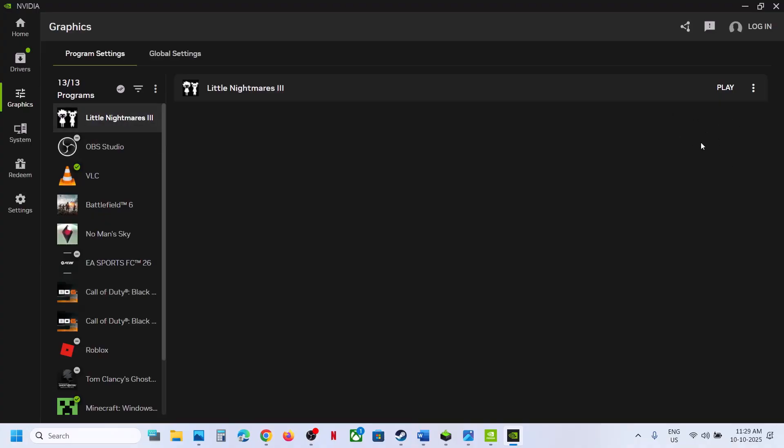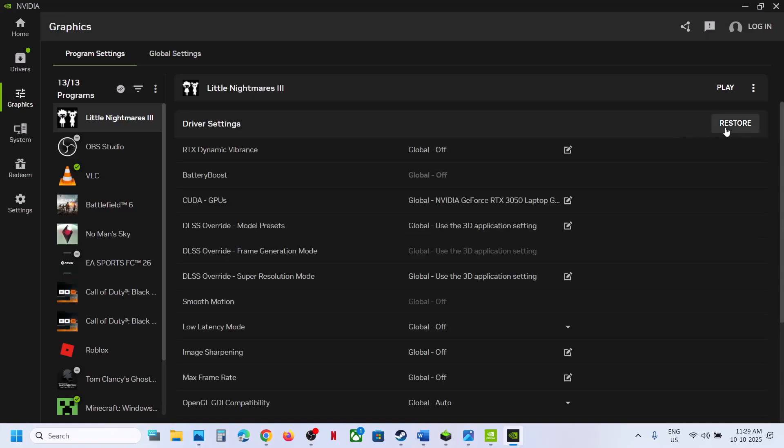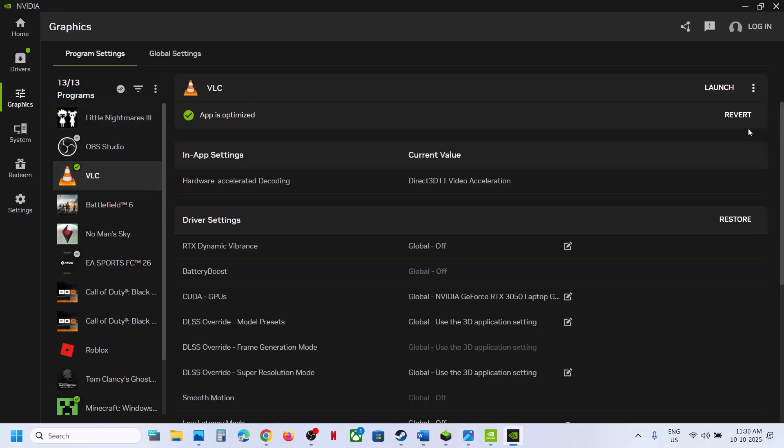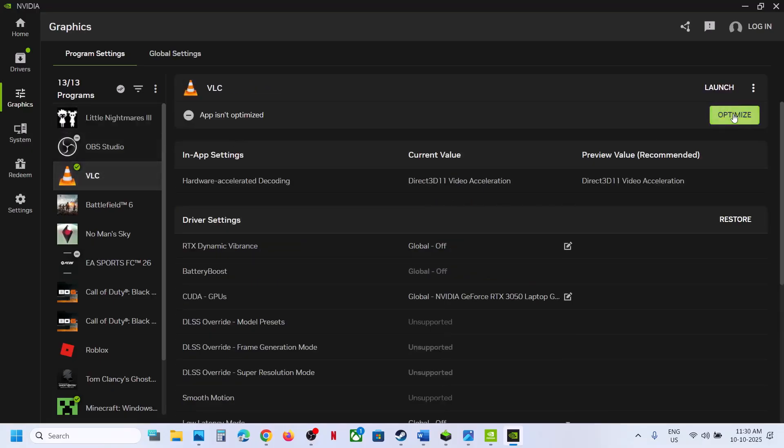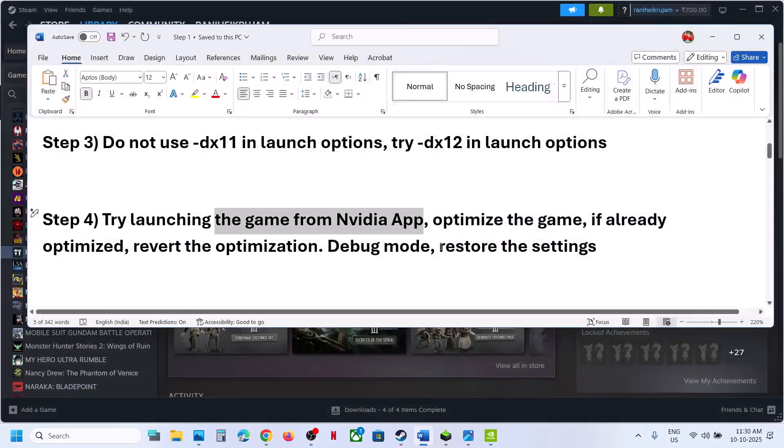On the right-hand side you will see an Optimize option. Click on Optimize. If the game is already optimized, revert the optimization, then close the Nvidia app and check.